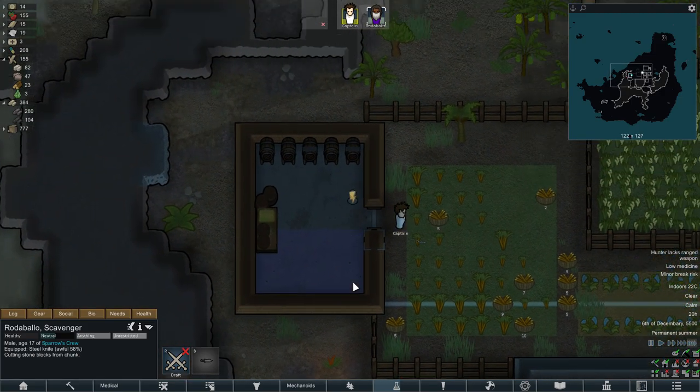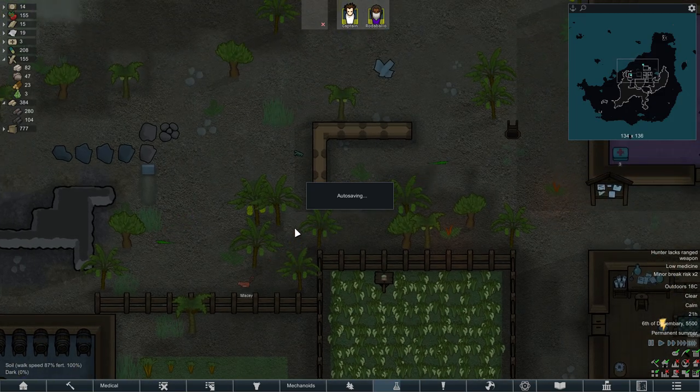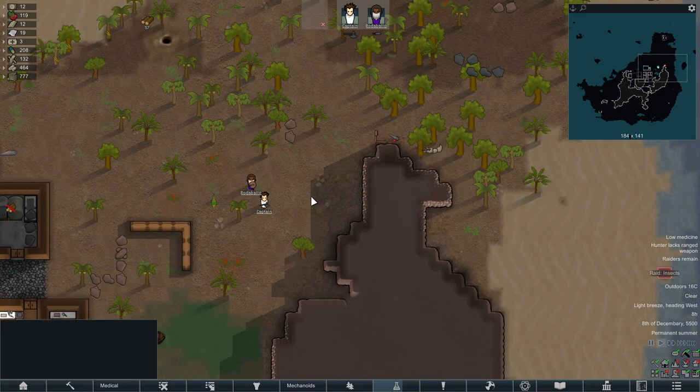The rum production has started — we're gonna produce a ton of rum now. We've got loads down here but we're gonna have even more. Come here little bug, come meet your doom.